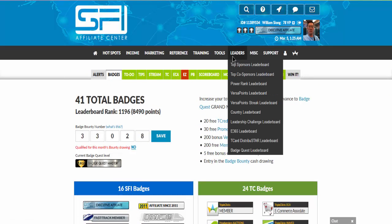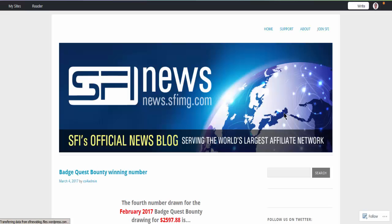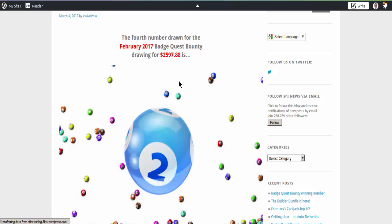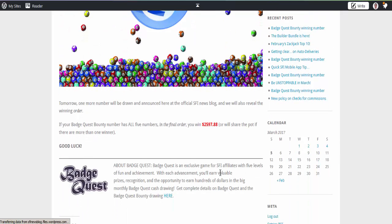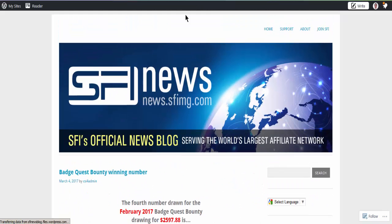Because it's the beginning of the month, the lucky draw is still available. The winning numbers are mentioned on the alert page — the draw right now is 2597, and tomorrow there will be one more ball drawn for the fifth number before we know if anybody won. If nobody wins the $2,597, it will snowball to the next draw. That's basically how this game is played.